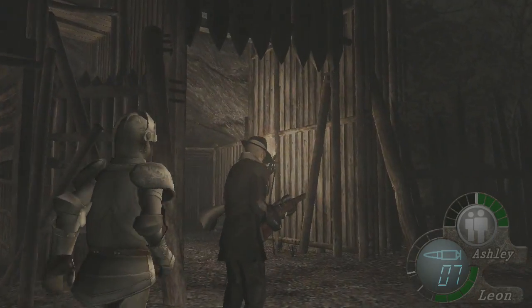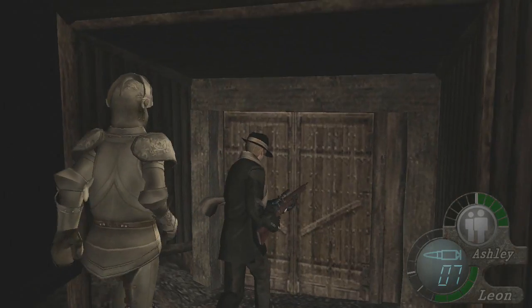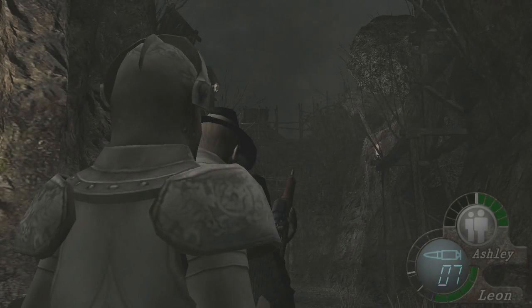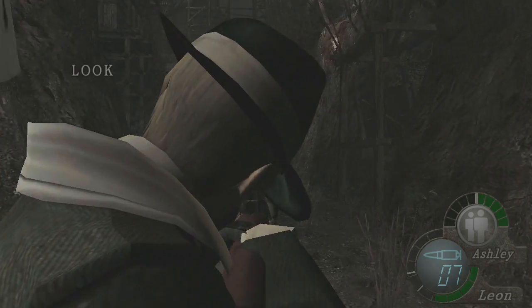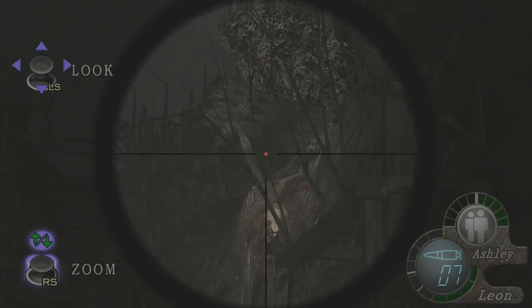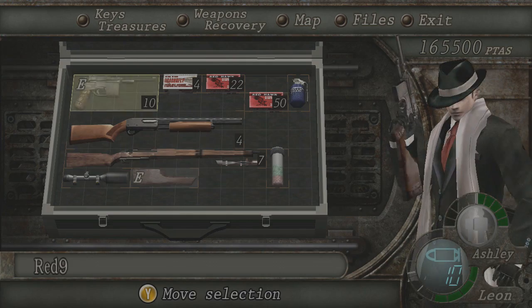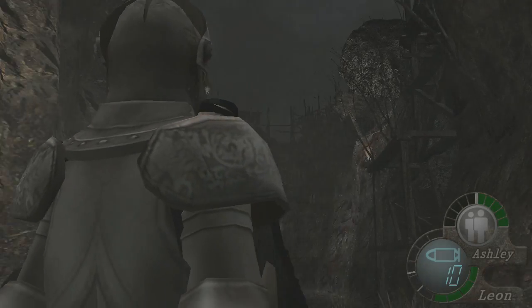So we're gonna have to fight the giant over here. Okay, now as you can see, there's this boulder here that we need to have fall on the giant to deal extra damage to him.